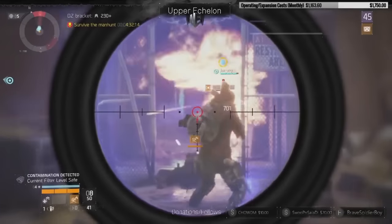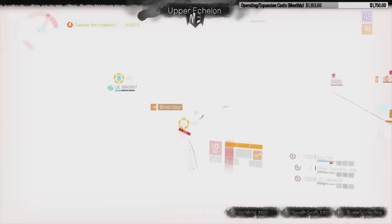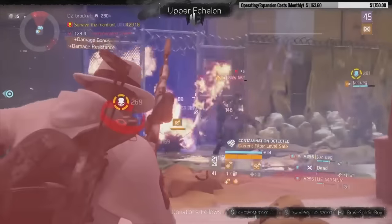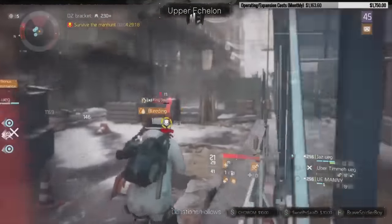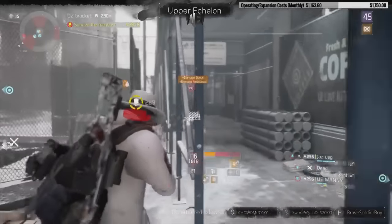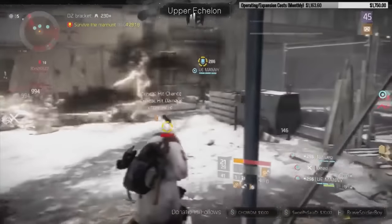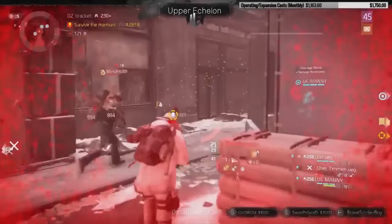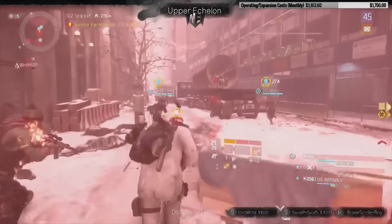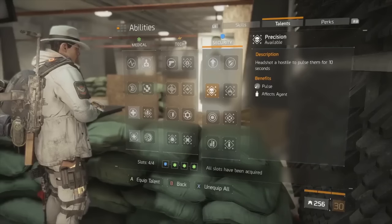I'm blown away by how fun this is and how much damage it can deal, especially if you properly min-max this Deadeye build. I anticipate the ability to actually two-shot enemy agents with 300 RPM on a semi-automatic marksman rifle — a lot of utility there. Thank you so much for watching. If you liked it please leave a thumbs up and a comment below, and if you want to support the channel please check out the links below. Have a nice night.